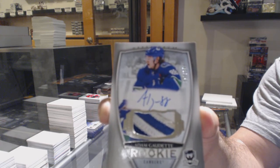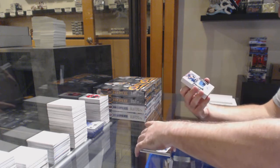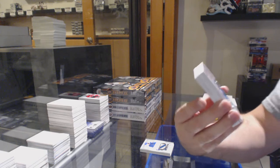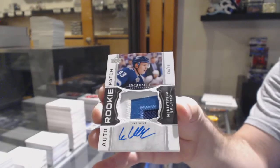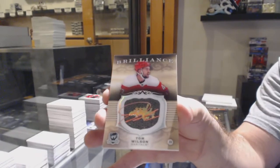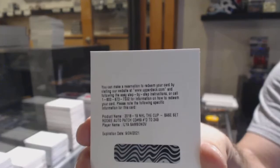Minus 45 — oh my God, that is absolutely terrible. For the Winnipeg Jets, Exquisite rookie patch auto to 93, Christian Vassalainen. For the Capitals, rookie auto patch Elias Samsonov.